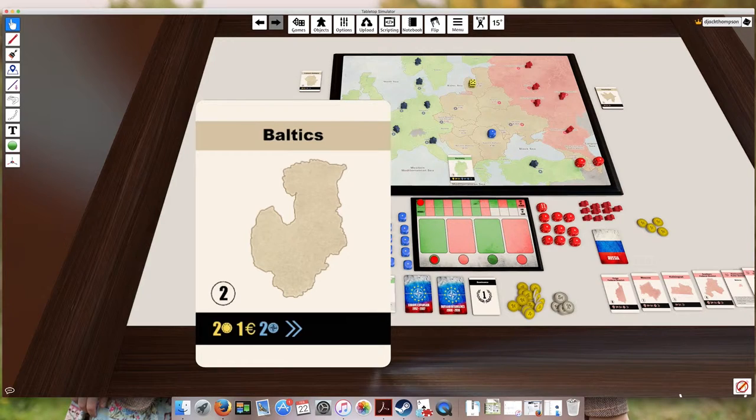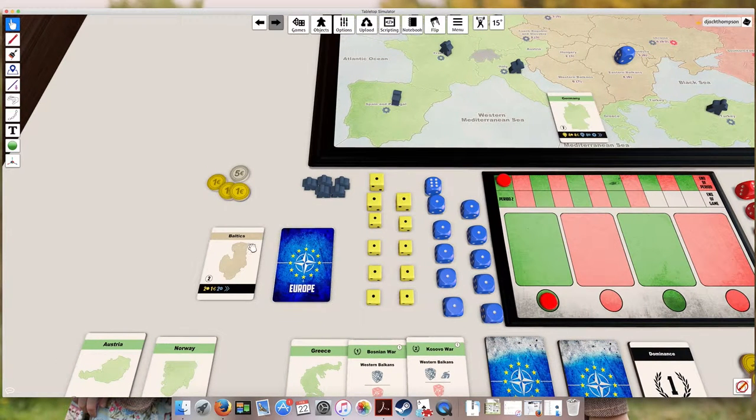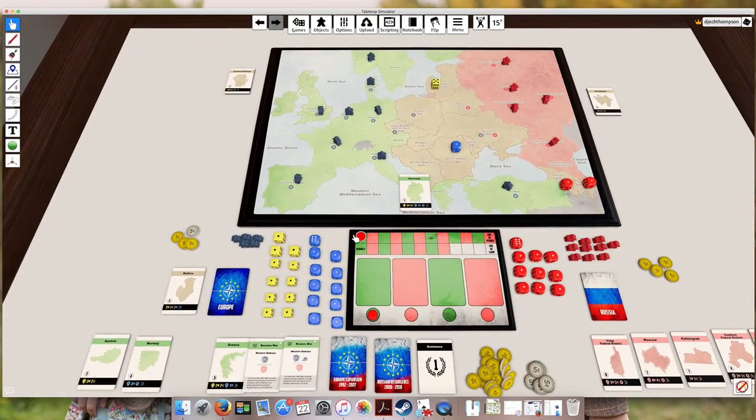There's an important difference between the way the Western Europe player plays and the Russian player plays. The Western Europe player only has European Union influence in the Baltics. So if we look at this card, it has both European Union and NATO actions. But because the Western Europe player only has European Union influence, they could only use the European Union actions. If they wanted to use those NATO actions, they would also need NATO influence in the Baltics equal to five or six. So the Western Europe player has to balance the investment across both NATO and European Union dice.